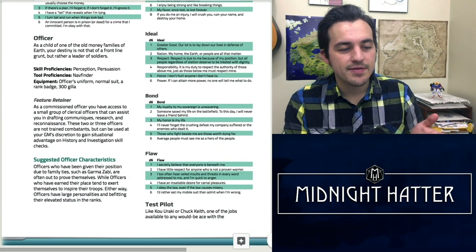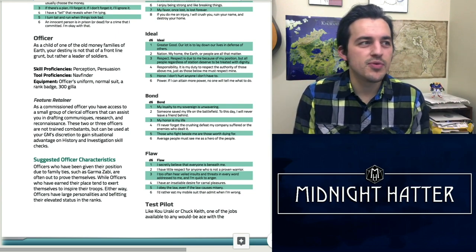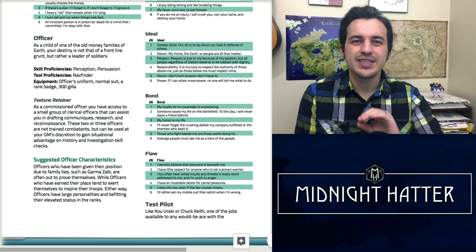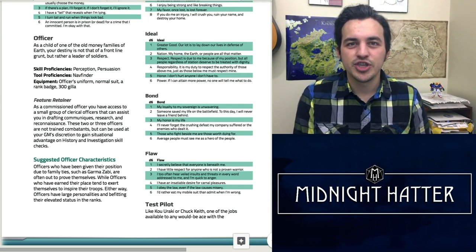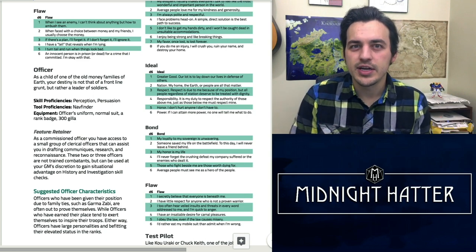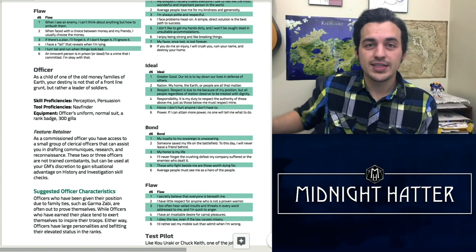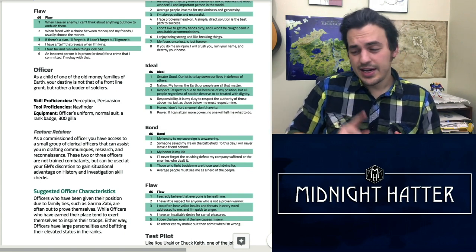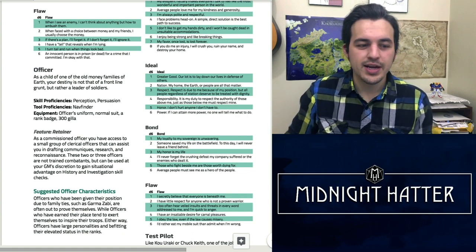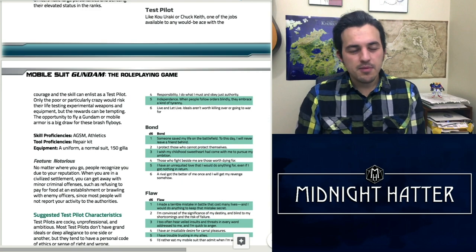Up next we have the Officer — someone from a position of privilege, probably one of the old-money families, the Earth's elite as Zeon likes to call them. They still serve in the military and have a desire to prove themselves a bit more than an average enlistee. Compared to D&D 5e it would be somewhere between a Noble and a Soldier, like the Knight variant. The feature of being an Officer is having a retainer — clerical staff who do research, gather information, and draft letters, though they won't fight for you.